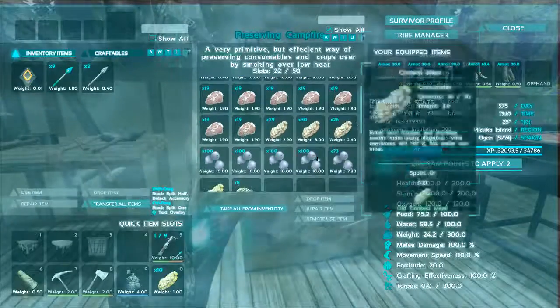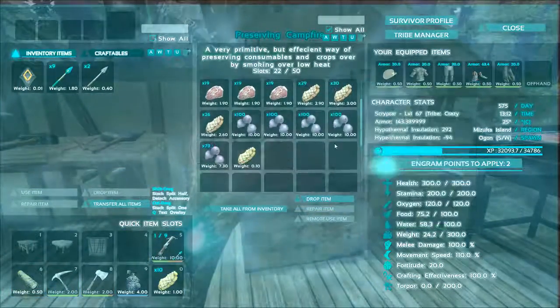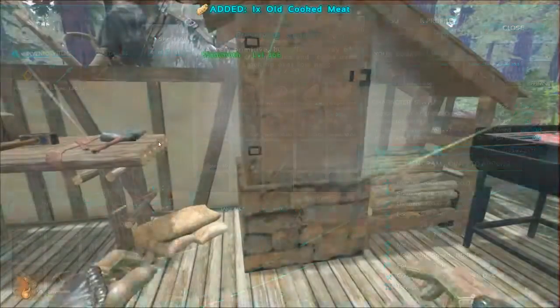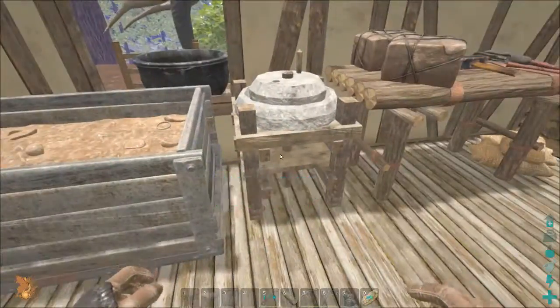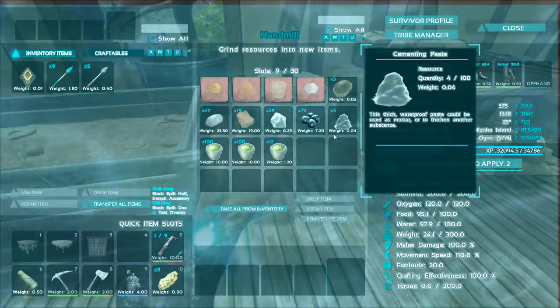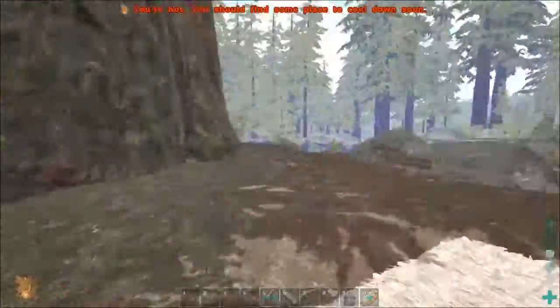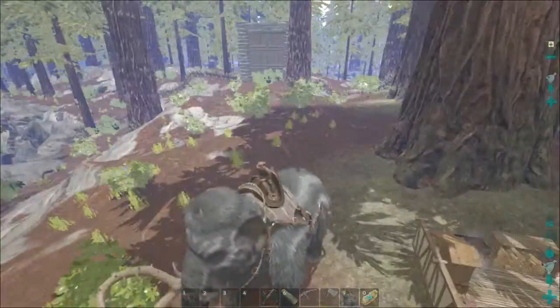I'll fill up the feeding trough, make some more narcotics, and prepare more lumber. This has already worked — I harvested one tree, the one right in front of the gate, and I got about 500 wood. I harvested the same tree yesterday with the metal hatchet and got about 380. And of course we can get berries too.